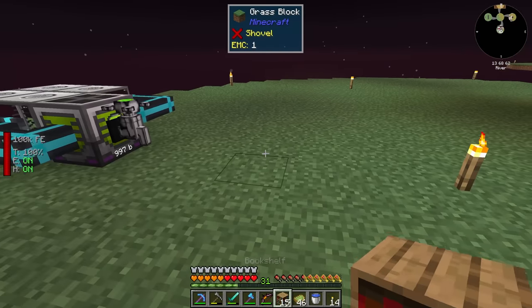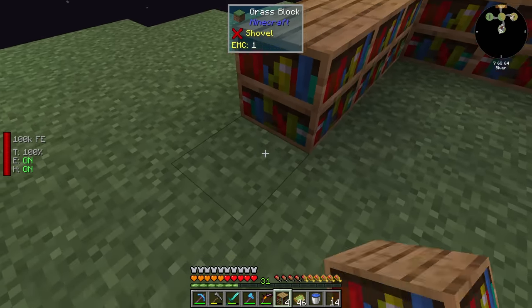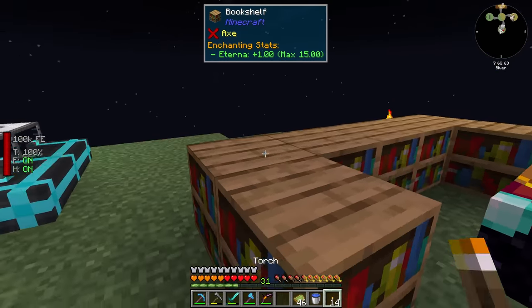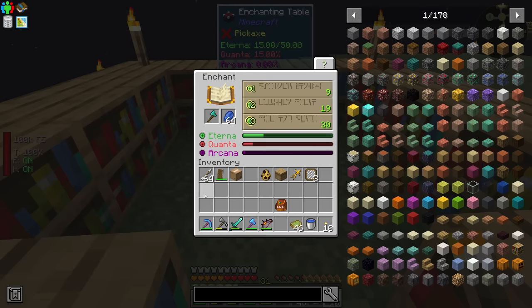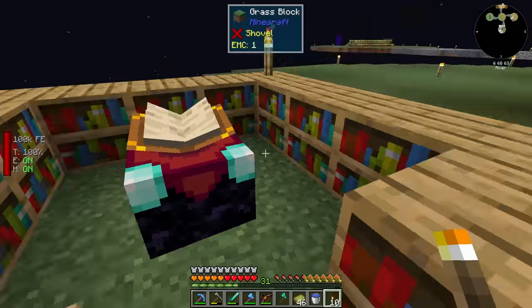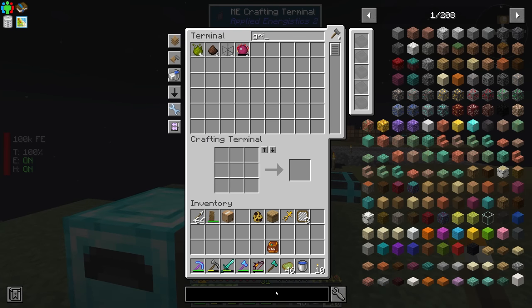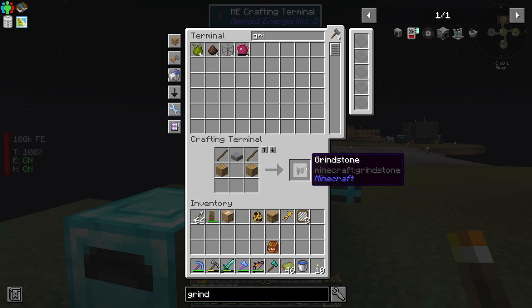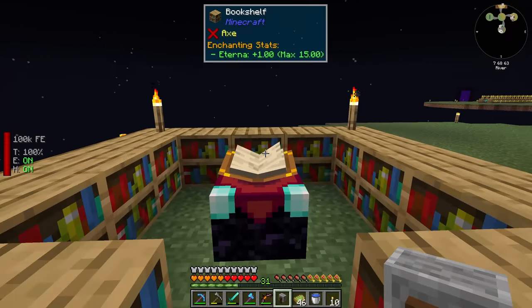Let's get this thing set up here — this will be a temporary thing and then we'll tear it back down once we get silk touch. Our enchantment table goes here, set up like this old school setup. Our very first enchantment — efficiency, fortune — I don't see silk touch. I should also make myself a grindstone so we don't have to keep making new tools — we can just pull the enchantment off and re-enchant it. There's our grindstone.